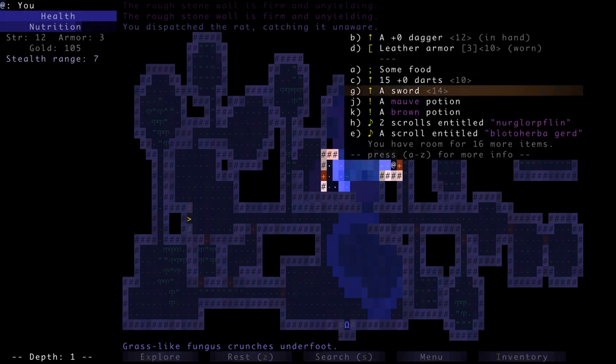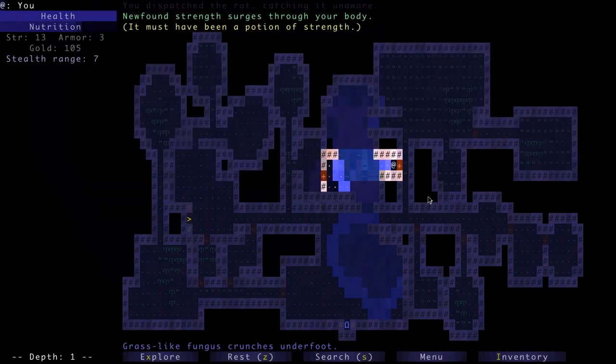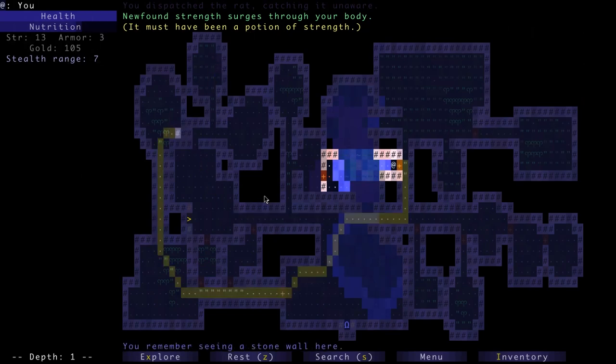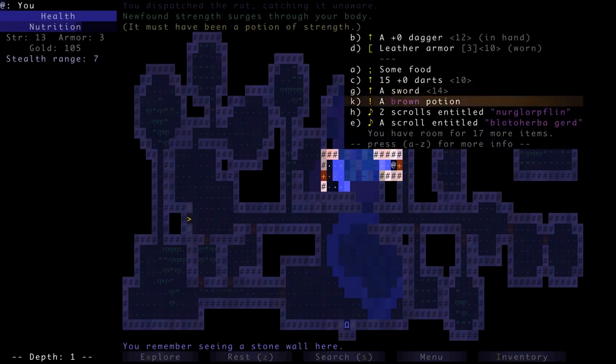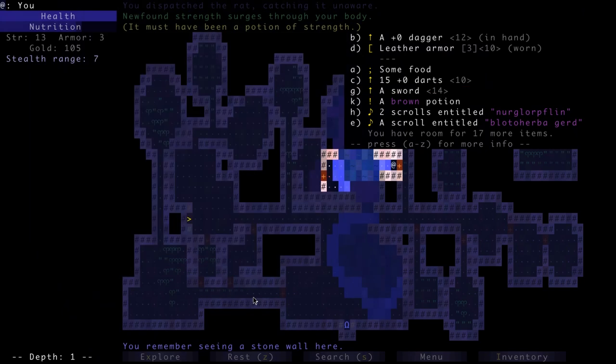Good news — we've gotten rid of two negative potions with no real consequences. Let's use another. 'Newfound strength surges through your body — it must have been a potion of strength!' Our strength is now 13, meaning we're one point closer to using that sword without penalty. Looking at the sword now, it's only a minus 2.5, which would give a 16% accuracy penalty but almost double our damage. It's probably time to start thinking about using it.